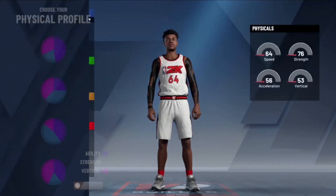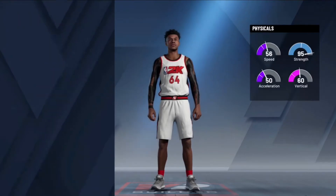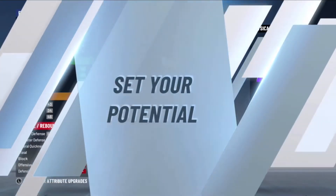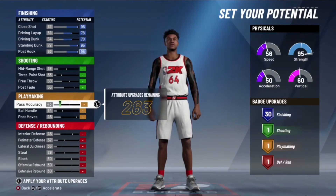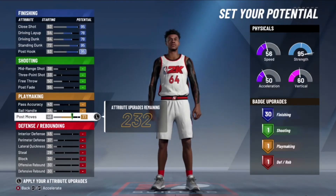Now you're gonna press departure with the most finishing and press the second physical profile, which is most vertical and stamina. You're gonna max out the finishing right here, max it out to have 30 badges. Now max out post moves.